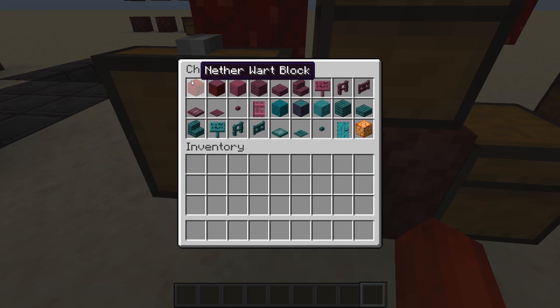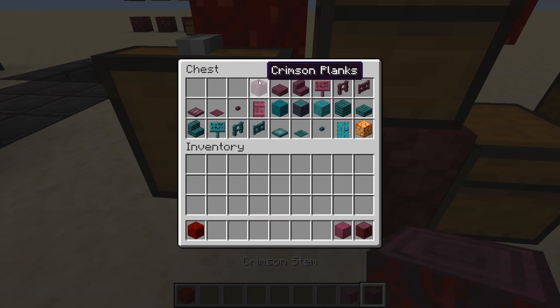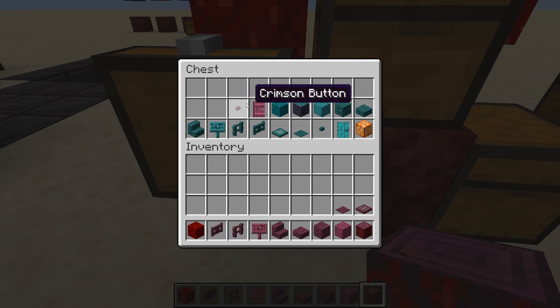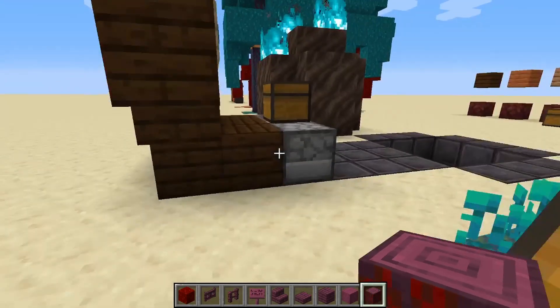We have something from the original version — the nether wart block, which was already there — but then we have the crimson stem, the stripped crimson stem, which is kind of like stripped wood. Then there are crimson planks, slabs, stairs, sign, fence, gate, trapdoor, pressure plate, crimson button, and crimson door.